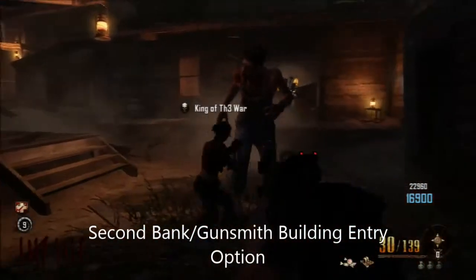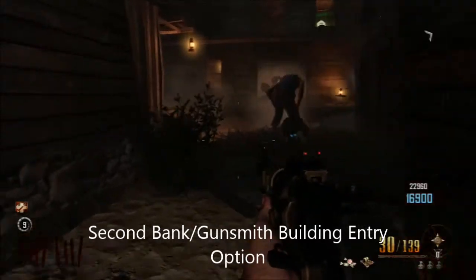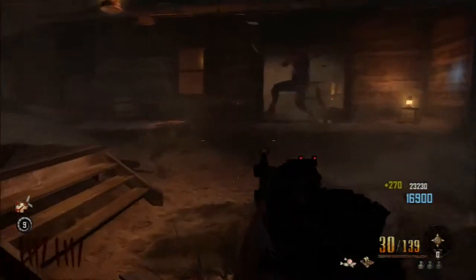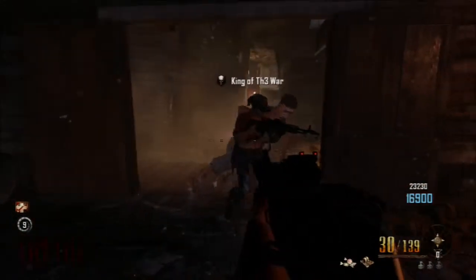For the second option, you get the big guy and have him break down this barrier, then you can go right into the Gunsmith building and over into the bank through that underground tunnel.